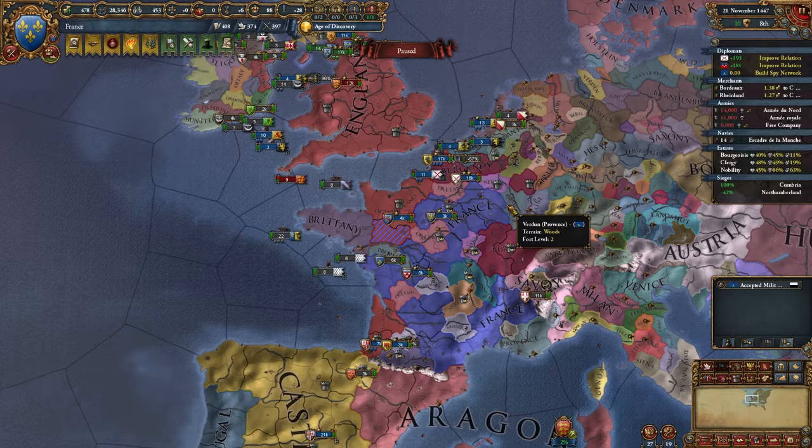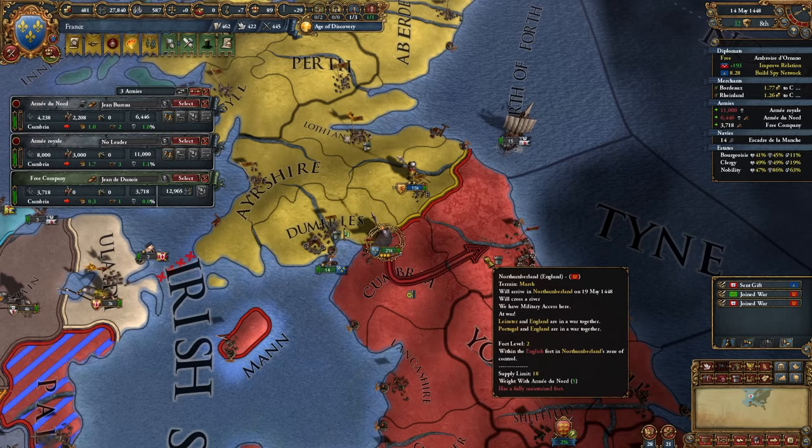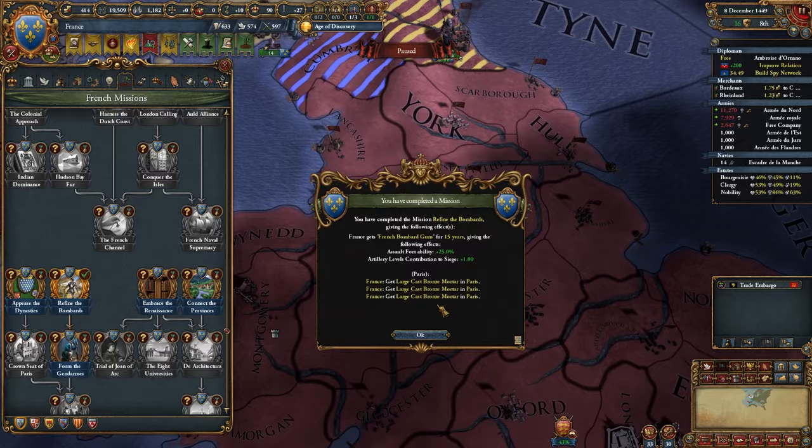I'm going to fight here and Scotland's abandoned me. I might lose this battle. Scotland's memeing. Hey Scotland, you're actually going to show up and help — how about we do that the first time? I'm going to go murder his troops now. Once we've got four battles won with our general we can grab this mission, which gives us three cannons. We have our tech up for the innovativeness here.